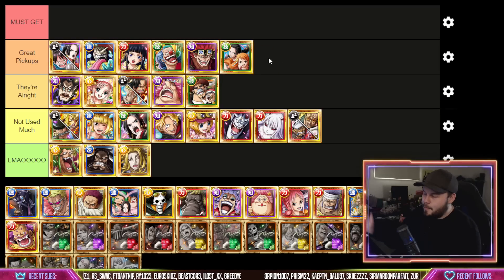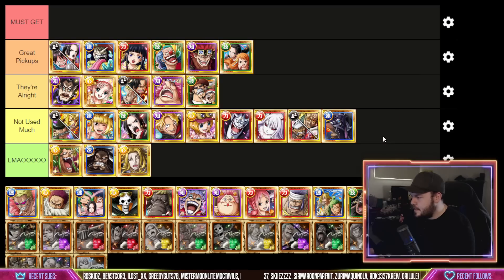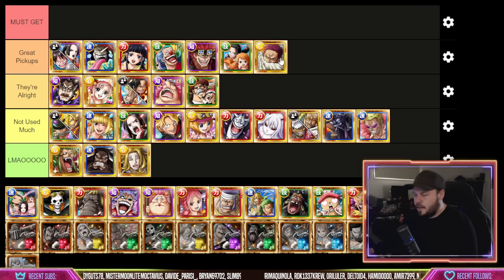Nami and Robin are pretty decent. King is not used too much, Dofi is not used too much. Katakuri is a very good pickup — not only is he a chain booster for multiple turns, he has orb changing and utility. He has a couple of okay supports and is just a very solid unit. Katakuri is a very very good pickup.